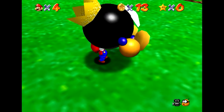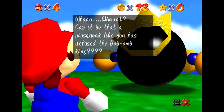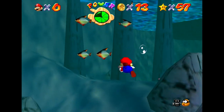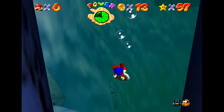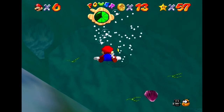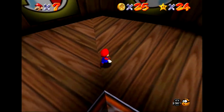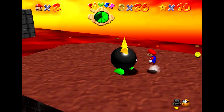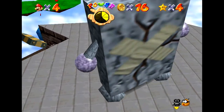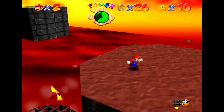Yes, technically in this game he's the Big Bob-omb, but in my heart he'll always be King Bob-omb, so that's what we're going with. With regards to making sure players know how to fight the bosses, there are a few tricks Nintendo employed to subtly suggest what they should do. One of the major ones was making the bosses literally just bigger versions of normal enemies the players had already encountered. Big Bully, Chill Bully, Big Mr. I, Big Boo, and the Whomp King all obviously fall under this category — they all behave just like their smaller counterparts and are defeated in the exact same way.